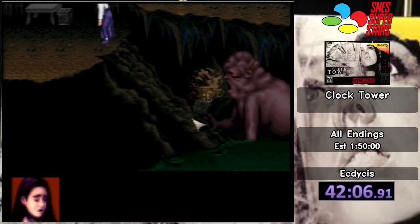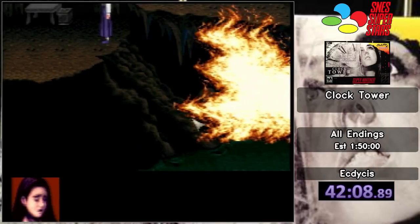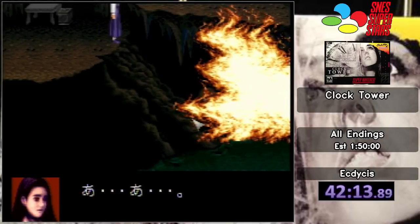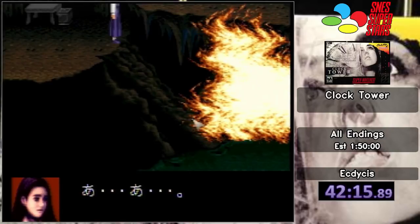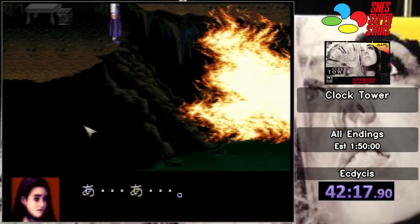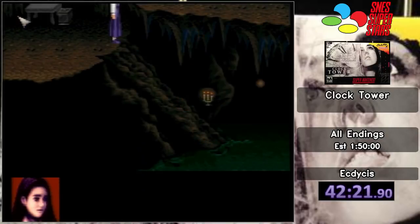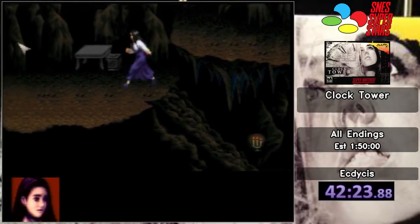Also kerosene again — he never gets old watching a baby get covered in kerosene. There's obviously some curse here that's preventing him from shrinking down to normal size. Think about that for a moment while we go into the elevator, because we're about to end F ending. This will be the fourth ending of the run, guys — we're almost halfway there.